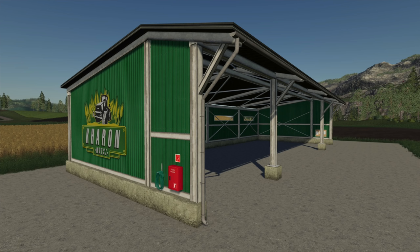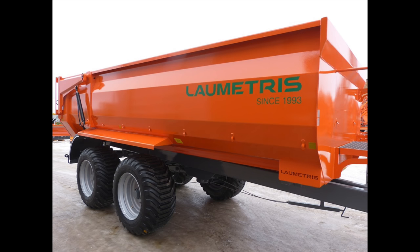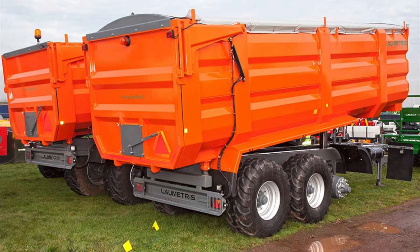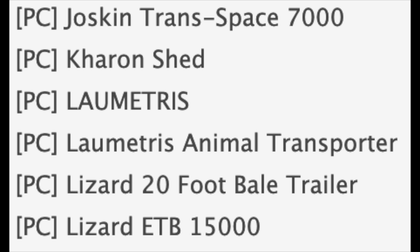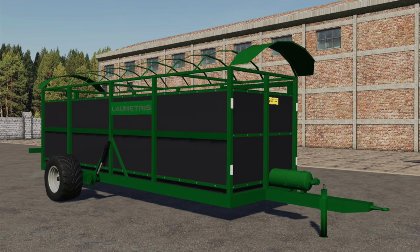We have the Karen Shed — it's a green shed, it looks very good with a whole lot of room under it. Moving on, we have the Lumetris, which is going to be a trailer — looks like a smaller tipper-style trailer that may have extensions, which is cool. I love the color on this. We also have the Lumetris Animal Trailer. I have two versions pulled up: one where the wheels are farther back and one where they're farther forward. Not sure which one we're getting, maybe both — either way it's very cool.